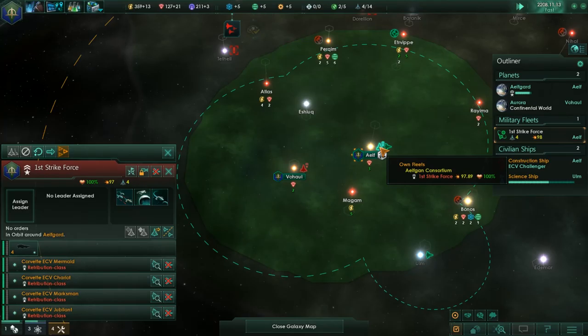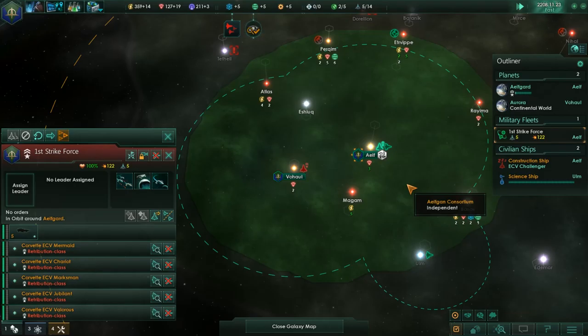We got four ships — the Jubilant Marksman, Chariot, and Mermaid. The fifth one joining in now — the Valorous.